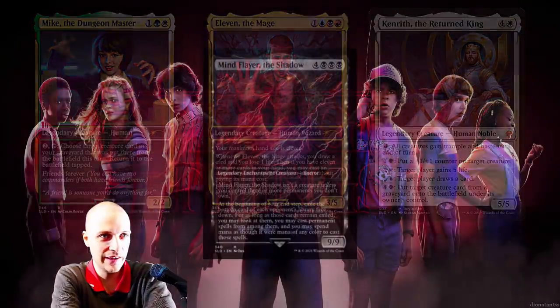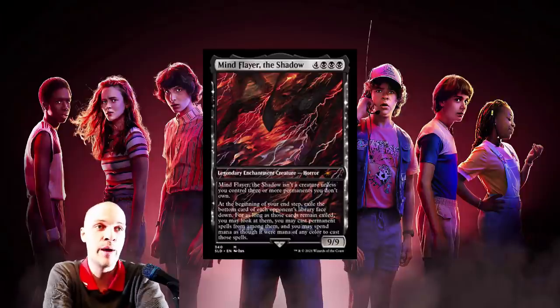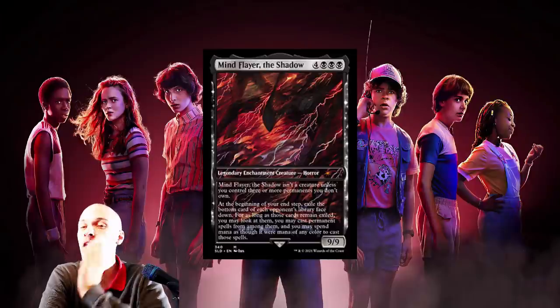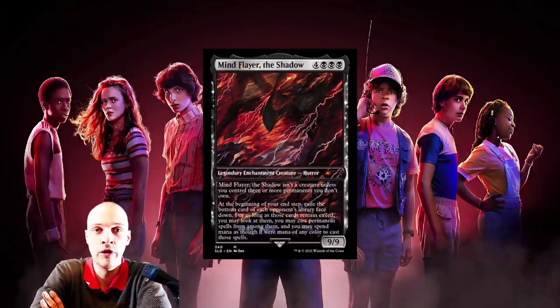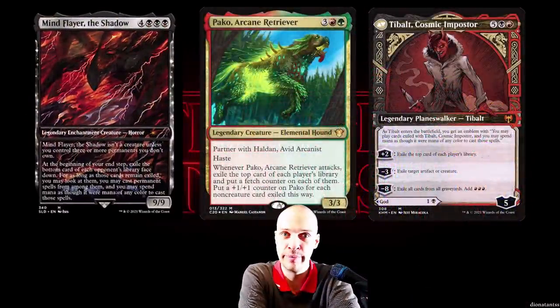Last and finally, we have the seven mana mono-black legendary enchantment creature — Mind Flayer the Shadow, a 9/9. It isn't a creature unless you control three or more permanents you don't own. At the beginning of your end step, exile the bottom card of each opponent's library. For as long as those cards remain exiled, you may look at them, cast permanent spells from among them, and spend mana as though it were mana of any color to cast those spells. This is way too expensive for a mono-colored commander and it's not that good. Play Pako or Tevesh Szat instead — they do the exact same thing but better with more color identities and a cheaper mana cost.